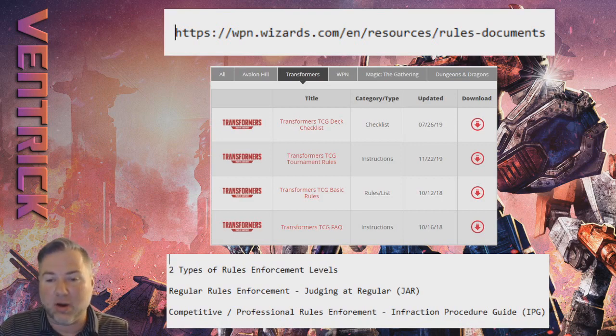That way you don't get situations where one judge says you can do it one way and another says something different. Judges should follow this guide letter by letter, so everybody gets an equal experience whether you're playing at Gen Con, Origins, or PAX. It might be good to take a look at it. I'm going to go into more depth in future videos breaking down the IPG and how I feel it translates to Transformers.